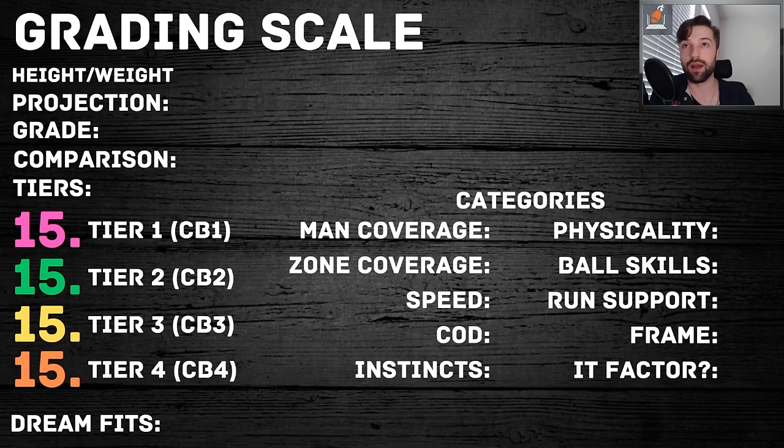The categories I look at: man coverage ability, which pairs with speed and change of direction; zone coverage; straight-line speed — I'm debating adding a burst/explosiveness category, but that requires removing points since this is out of 100. We've got instincts, which is the proper timing and natural fluidity of mental processing; physicality and press coverage; ball skills — primarily PBUs and interceptions; run support; and frame, which is self-explanatory based on height and weight. Around six foot plus and 190-195 plus gets you an A-plus in frame. This is all based on a numerical grading scale.